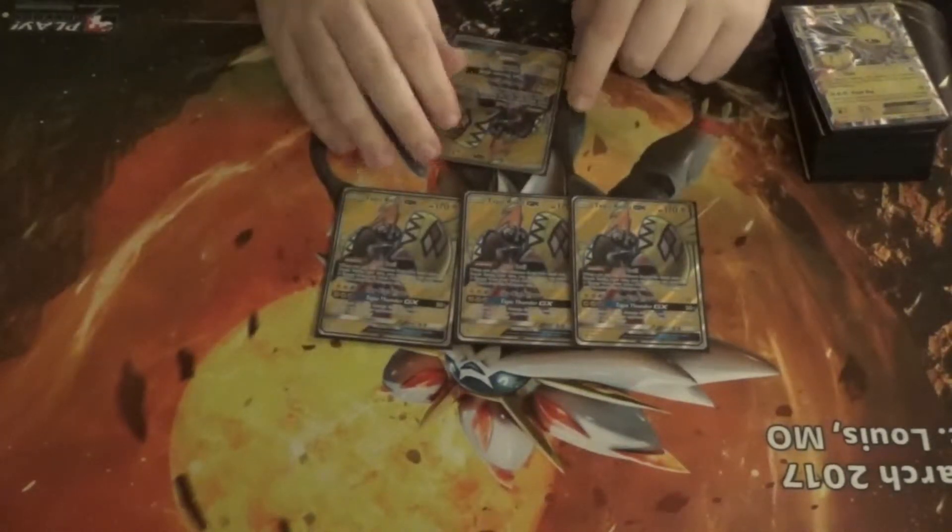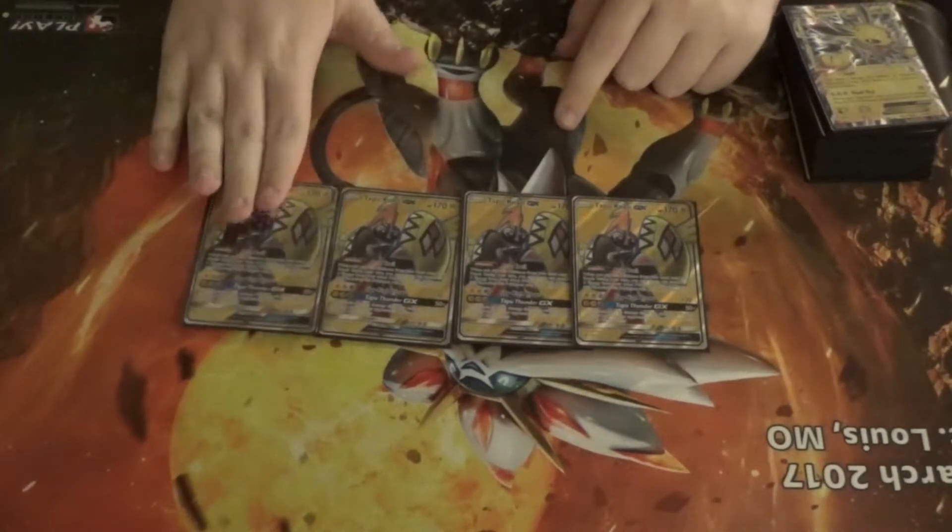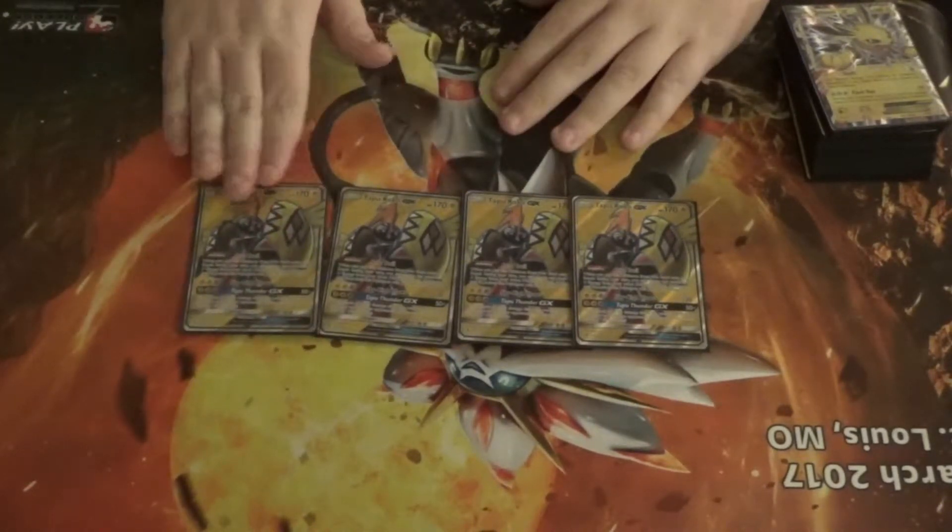With Tapu Thunder GX, for two Electric and one Colorless, this is the GX attack. It does 50 damage times the amount of energy attached to all of your opponent's Pokémon. It's a good GX attack in my opinion, but I personally don't use it that much.